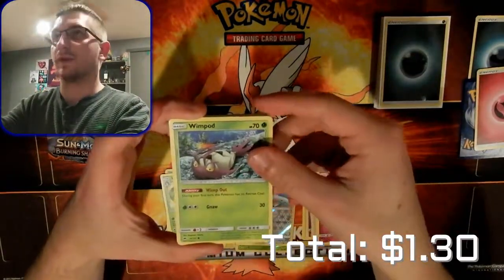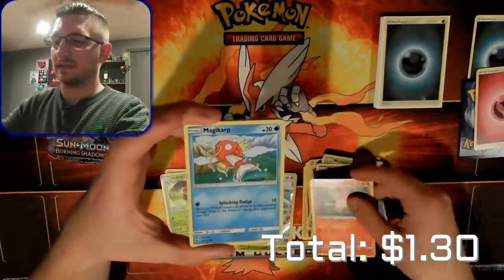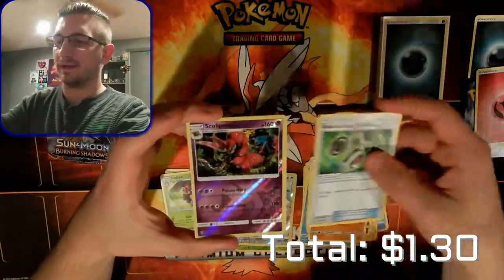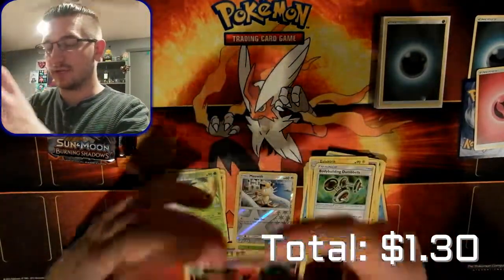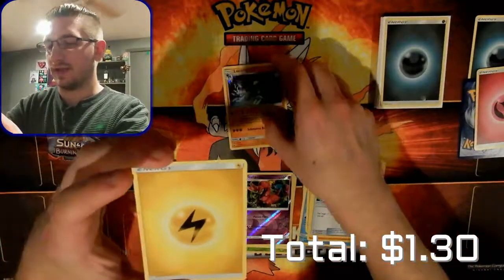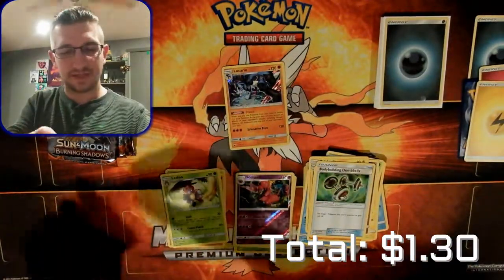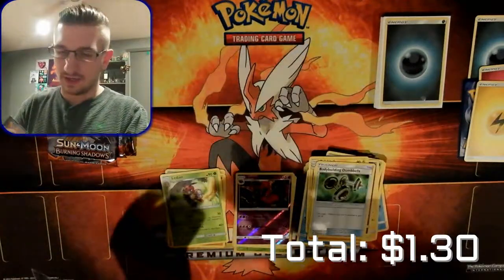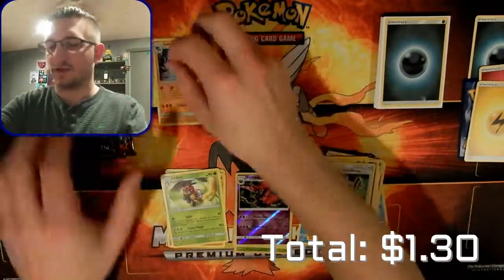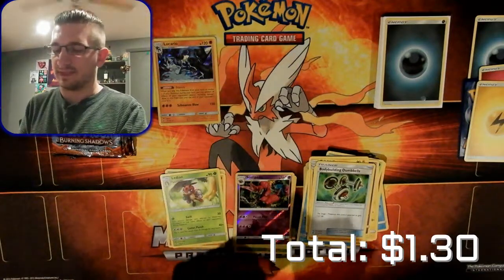We have Wimpod, Togedemaru, Croagunk, Pansear, Magikarp, an electric Ride-On, Bodybuilding Dumbbells, a reverse hollow Scolipede - that's awesome - and a Lucario hollow, very nice! We have an electric energy, so the rare did not match, but that is still an awesome card to pull. I'm hoping I still need the Dark Rye hollow if I'm not mistaken.